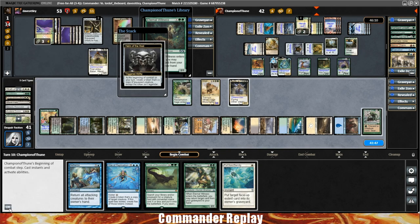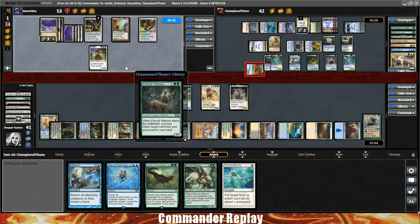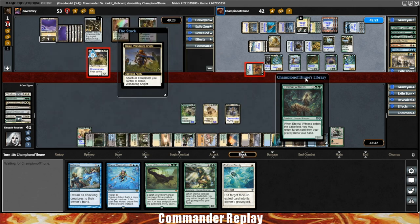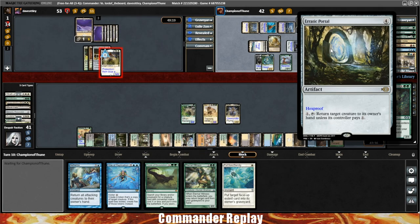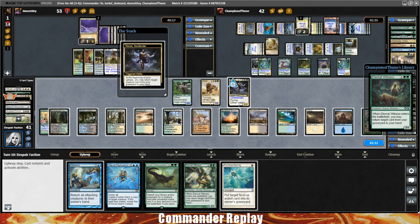Helm of the Host trigger for our opponent. I'm going to send the Wayward Swordtooth over to the Balan. That'll probably get eaten when Balan equips and blocks. Here comes the block and here comes the equip. Going to Erratic Portal the Wayward Swordtooth. They use the Erratic Portal on not us — good. Brings it back to our turn. Ravos is going to trigger and we'll get back our Karmic Guide.